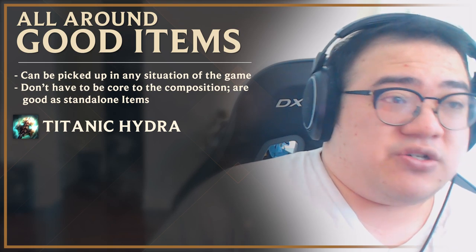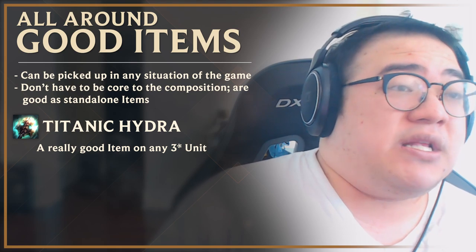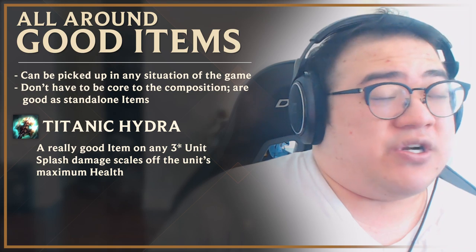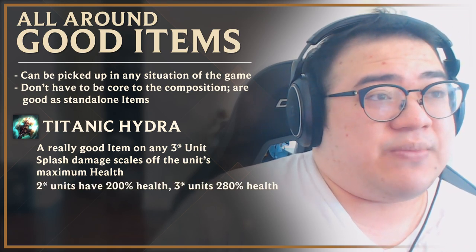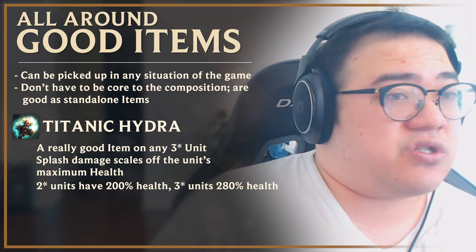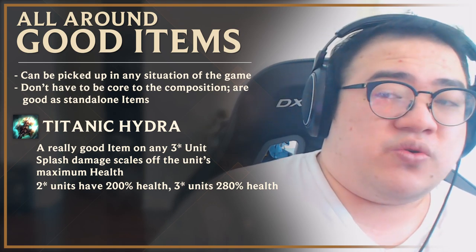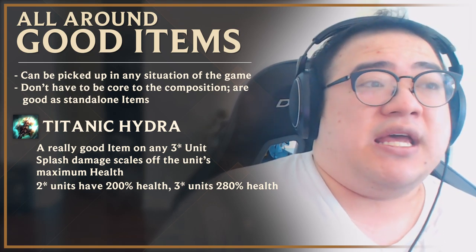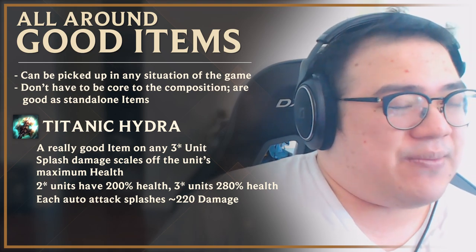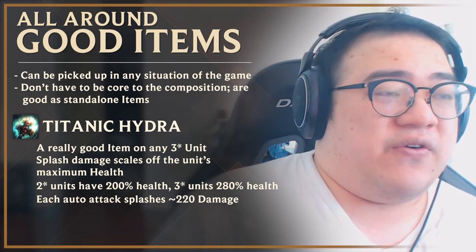Another item is Titanic Hydra. It's good for any ranged unit that's three-star. The reason is that it scales off max health — at two-star a unit gets twice the health of their one-star version, and at three-star they get 1.8 times their two-star health, which is around 1900-plus health. With Titanic Hydra that means every single ranged auto does an extra 220 splash damage to the backline. It's the highest damage item you can put on your ranged DPS and it's really, really strong.